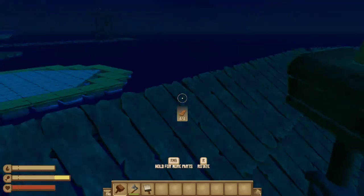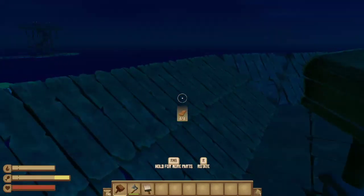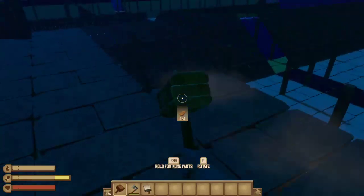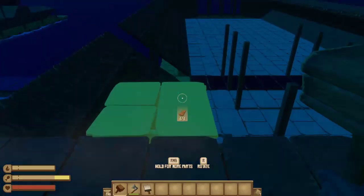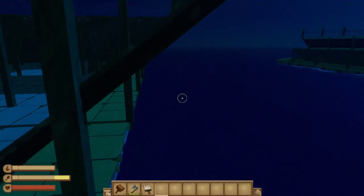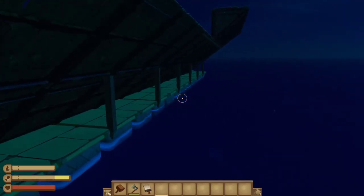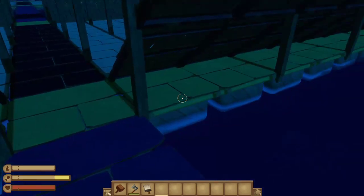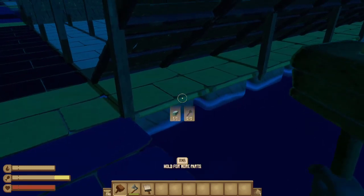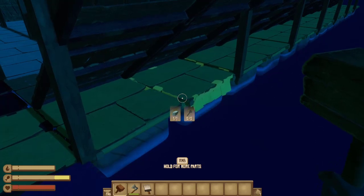It gives a nice little decorative touch, and you end up building up the bow like Atlantic-based ships — they have that extra wall around it because the waves are going to be taller in the Atlantic versus what you run into in the Pacific. If you're in peaceful mode you can just get rid of the whole yellow line, the half pillars included. If you have the ability to do that — foundation armor — you can use it going around to help reduce the chance of the shark eating your craft.